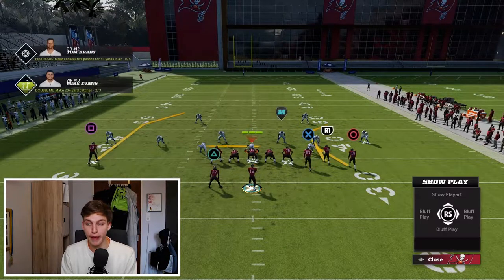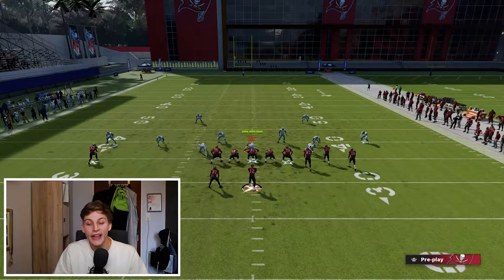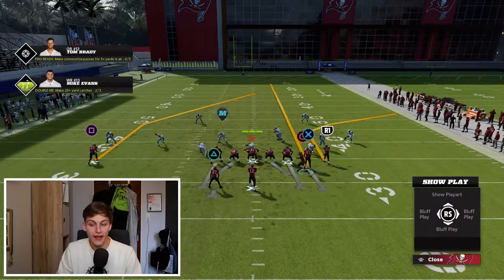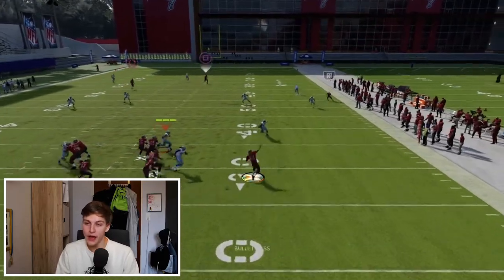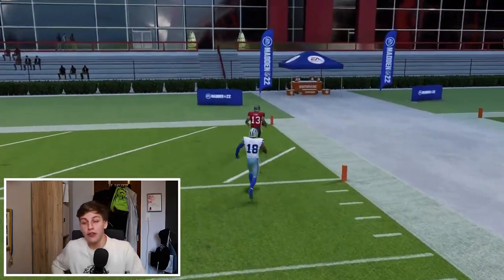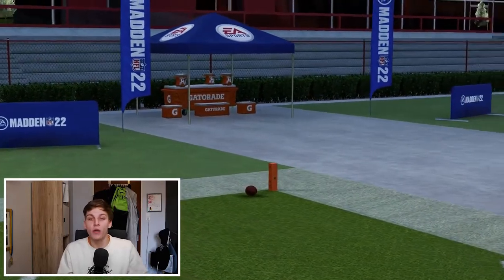Against Cover 3, we're going to do the exact same thing — max protect. The corner is going to do an amazing job of dragging down the deep third. The second thing we need to do is put a fade on circle and motion snap him across the formation. That is absolutely imperative, because now we're going to take away some of the attention from the middle third and get that post even more open.